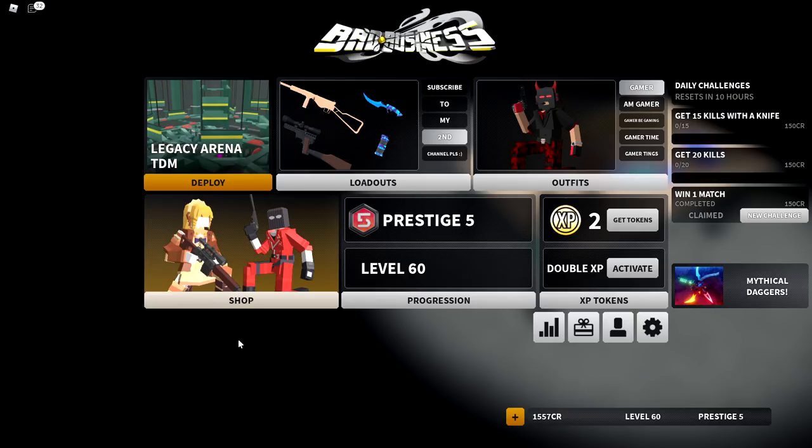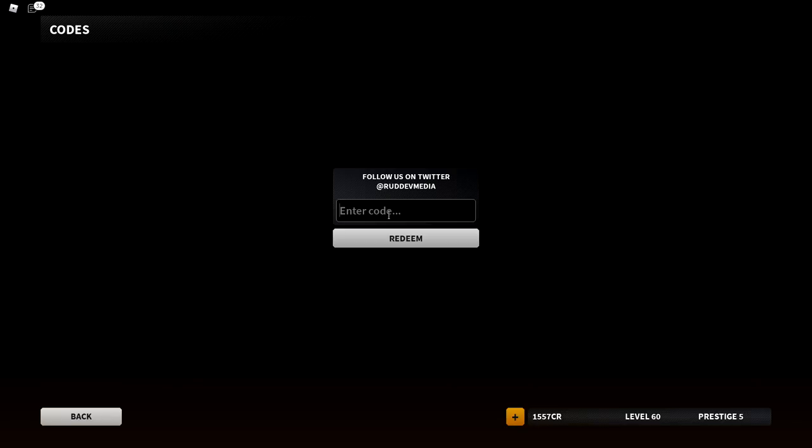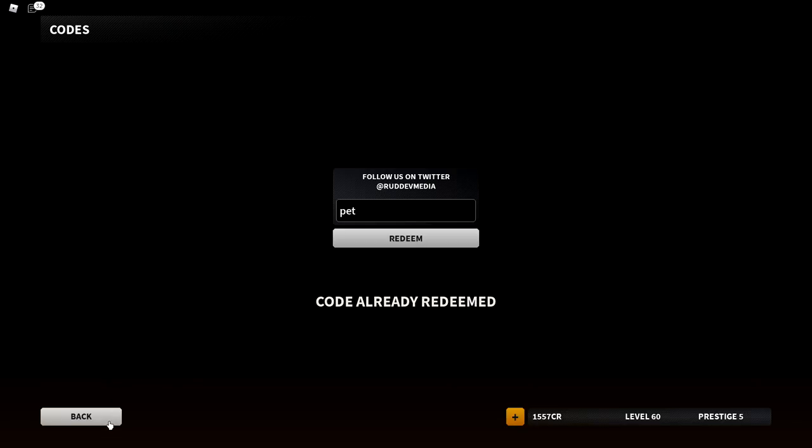First thing you want to do is actually click this little gift box here, click that and go here, enter code 'pet' and redeem that to get my charm. I don't advertise that much but you should definitely redeem it.